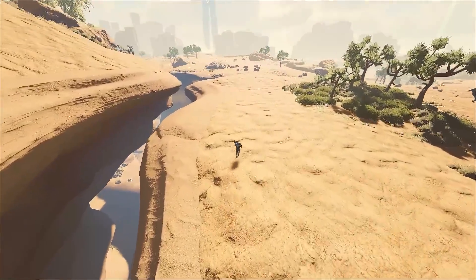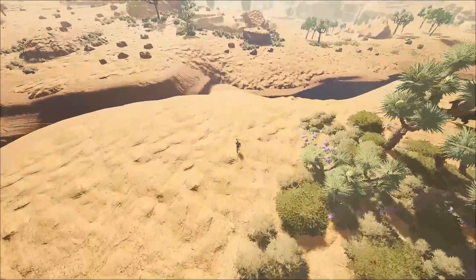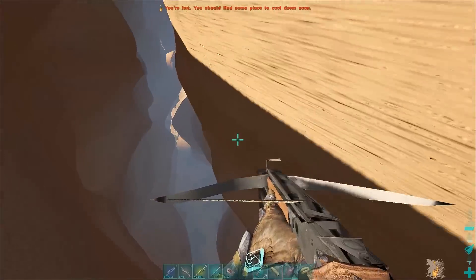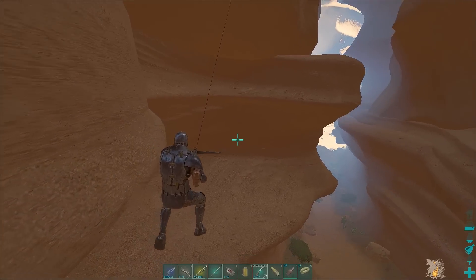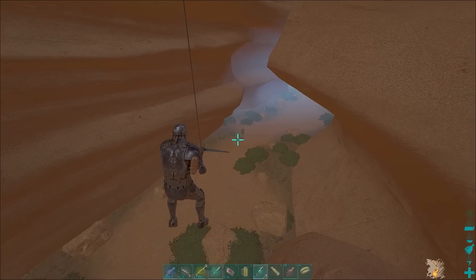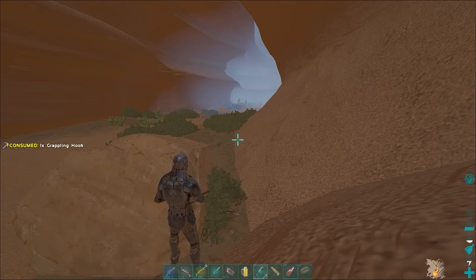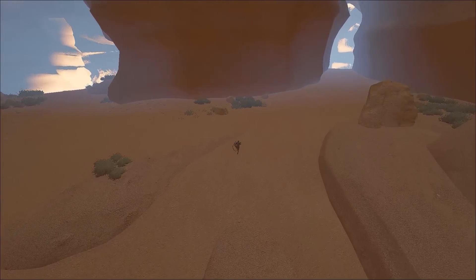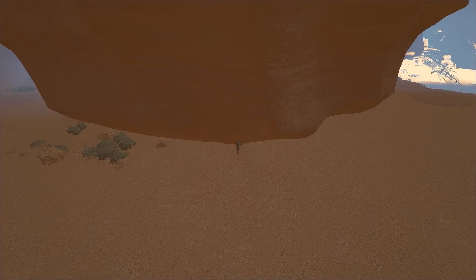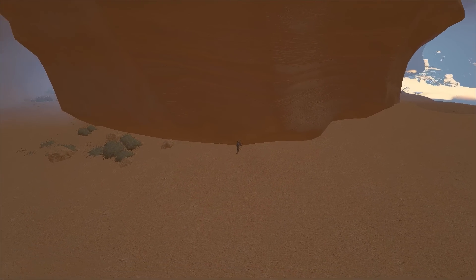We just spawned in over here on Scorched Earth. I scouted this maybe a couple days ago — there's a pretty big base right here in the central cave. Let's go have a look and see if we can cause some damage, maybe get a raid in later. There's some guys right at the entrance on a wyvern.